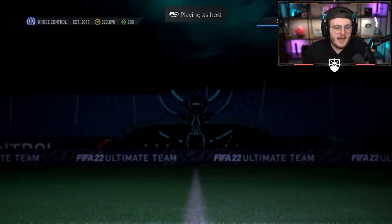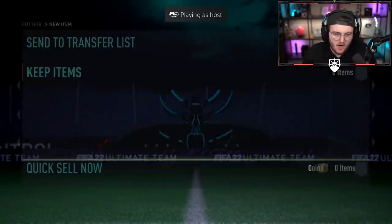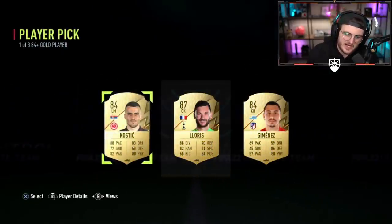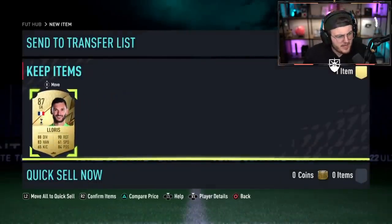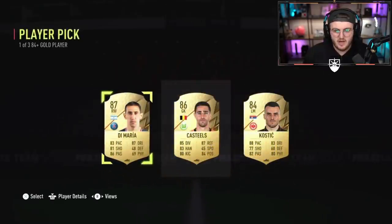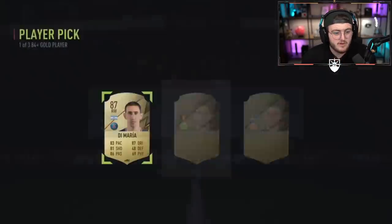Next 84 plus player pick. These aren't looking good so far. We've got to get things going again here, EA. Hugo Lloris - at least it's a walkout. Still not great though. I thought with it being three players, most of these would have like two or three walkouts. Apparently not. EA, we're going to need to see headliners and walkouts from here on in, otherwise I'm disappointed. All right, there you go. That's what I was expecting. We'll take Angel Di Maria.